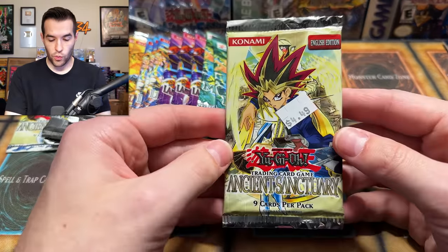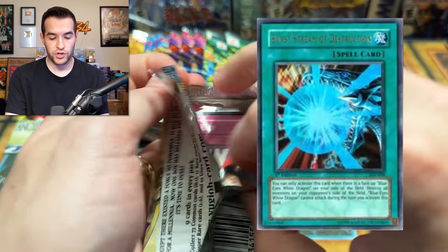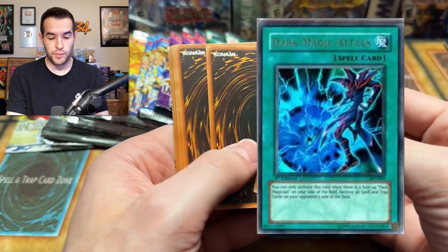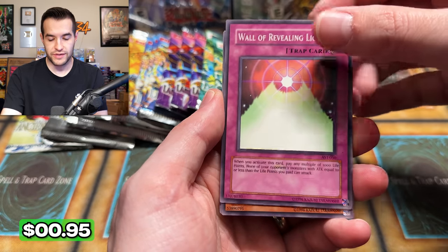To kick things off, let's start with an Ancient Sanctuary for $4.49 — unfortunately not what they cost nowadays. I'm going to try and pull an Enemy Controller, Tribe-Infecting Virus, Archlord Zerato, Dark Magic Attack — any of those would be pretty epic. How about a Zaborg the Thunder Monarch super rare? We have a Wall of Revealing Light, which was limited or banned until recently — I think it's come back to three.